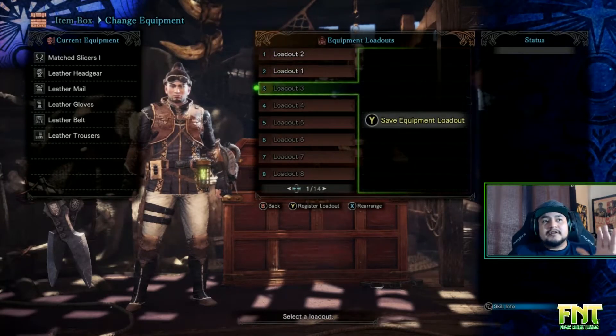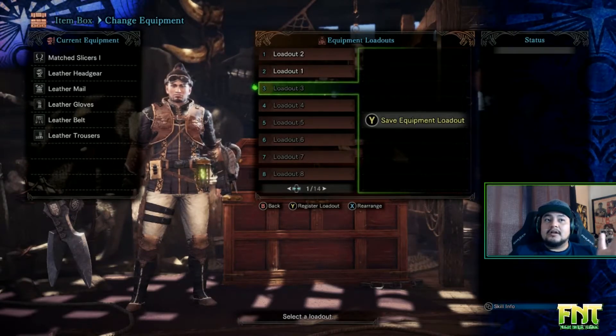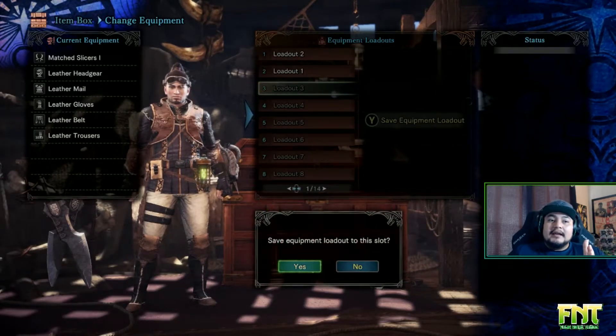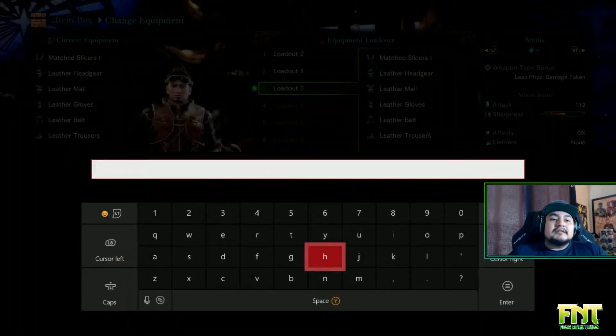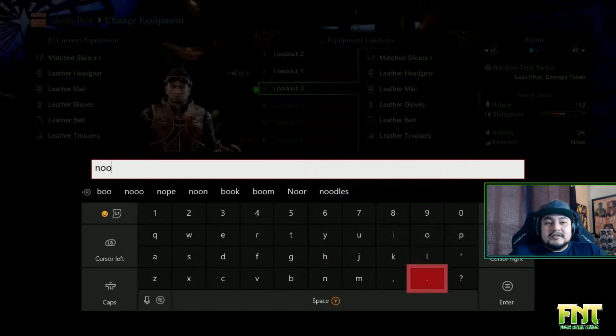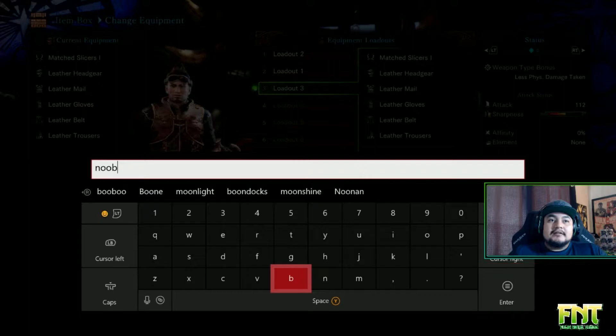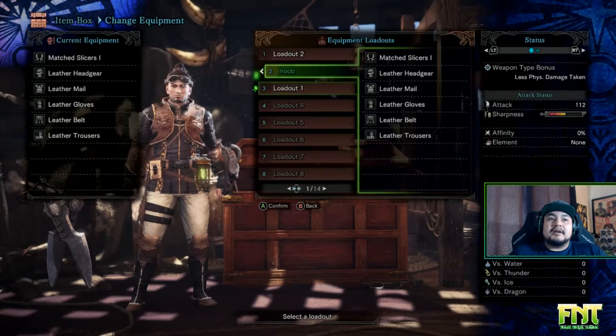For example, this equipment loadout that I have right now — if I want to save it, all I do is hit Y, 'Save Equipment Loadout to the Slot.' Now let's rename it — I'm going to call this 'Noob' because this was my first equipment loadout ever.